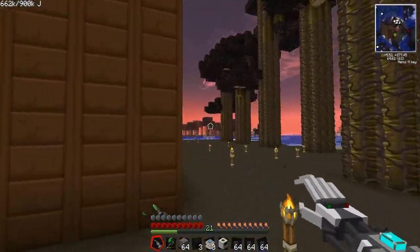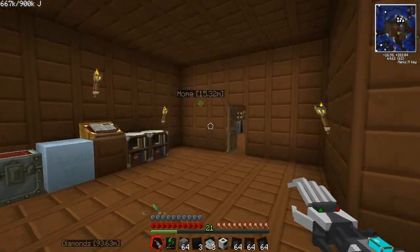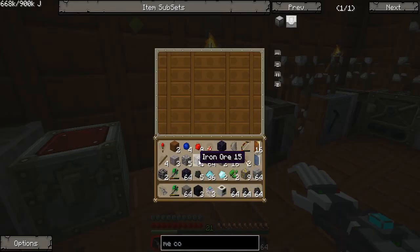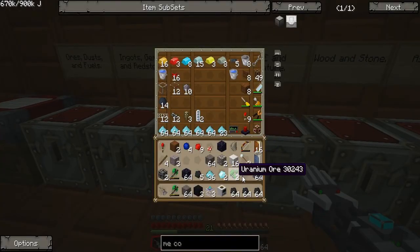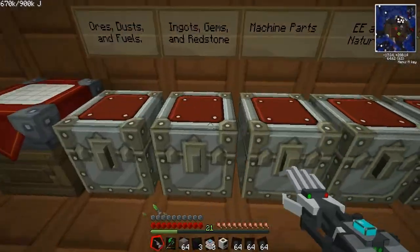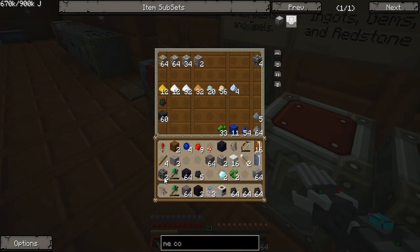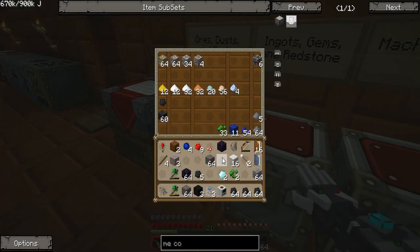Alright, take all the other things out first before I start taking cobblestone out. I'm glad I don't have to worry about fall damage. First of all - iron, silver, gold. Tungsten ain't gonna do shit. The Nicolite - pick up the tungsten too, I guess. And I'm gonna put this ferrous ore in there too.